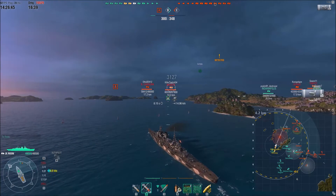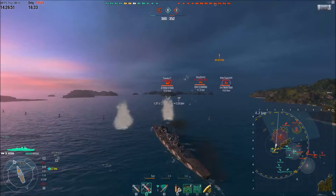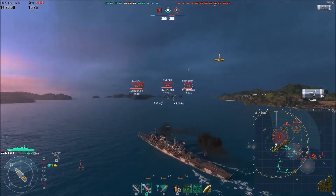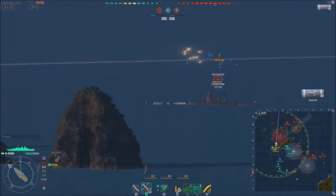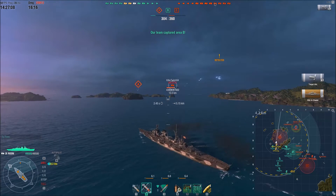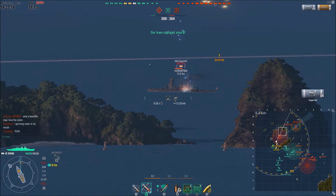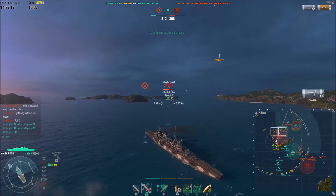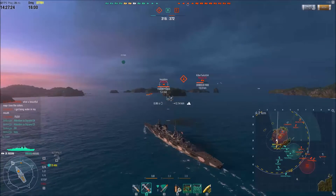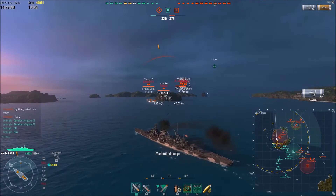My first salvo on the Nagato does about 3,000 damage and another one gets another 3,000. Now, when you're playing against Japanese battleships — specifically Nagato and Amagi — the angle he's providing me right there is bad. Only 2,000 damage done. However, the next salvo: citadel, three hits, about 9,000 damage done. When Japanese battleships turn away like that, it presents the flat upper part of the hull above the waterline, and it's extremely weak. Back-to-back great salvos there with extremely good damage done.